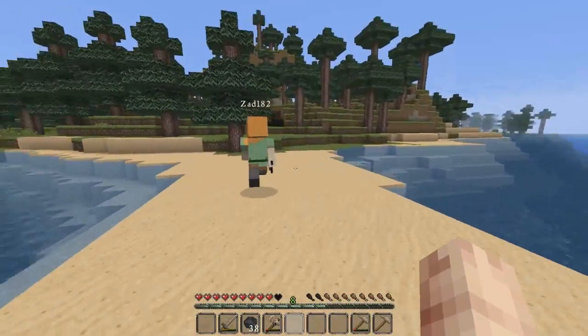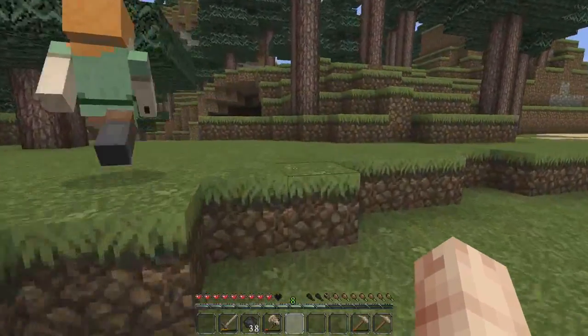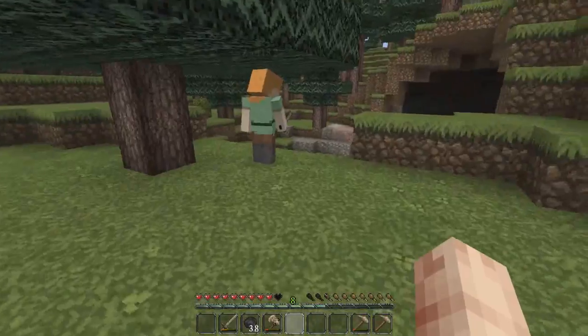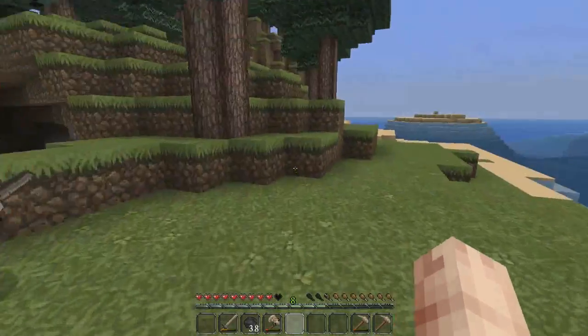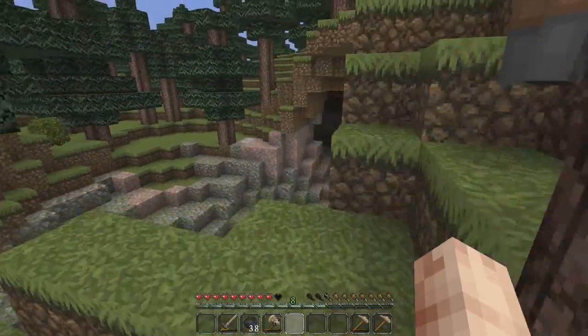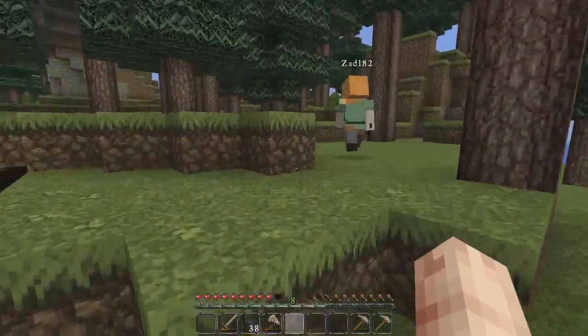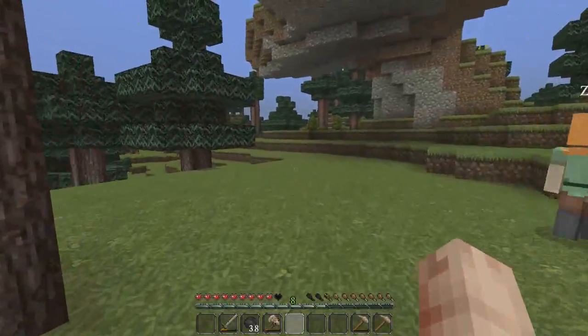It would be cool to find a village, Zad. Because we need potatoes, we need carrots. And I know in this pack they also added beetroot seeds, I think. Well, it's another cave to explore. Do you want to go in there now or no? No way. Okay, so let's just stick around here just outside.